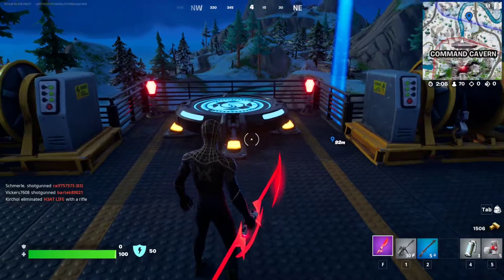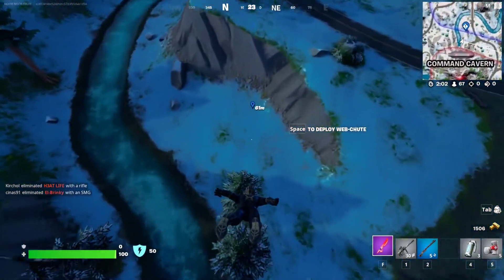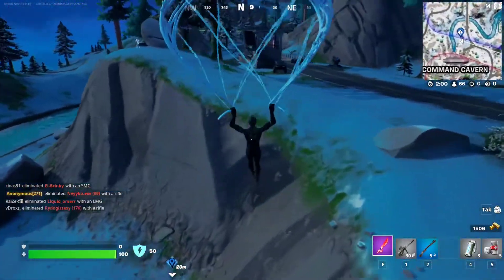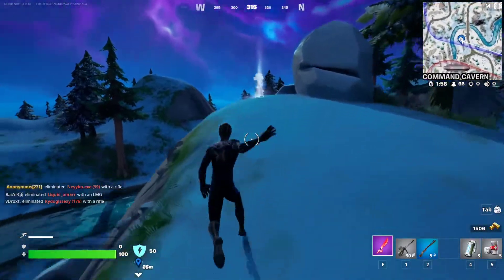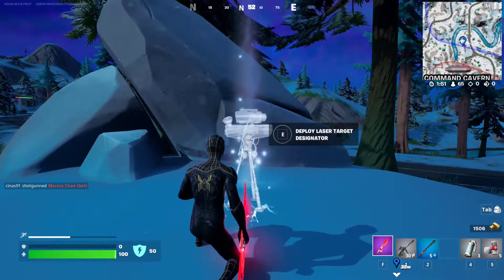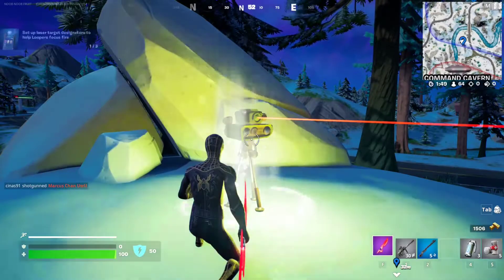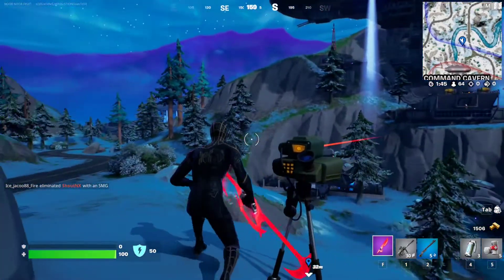We're gonna go one by one, starting with this one right here. Here we go — this is the designator. Let's get a nice screenshot of that. That's location number one — the target is Command Cavern.